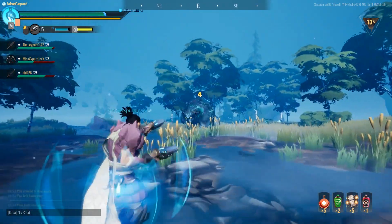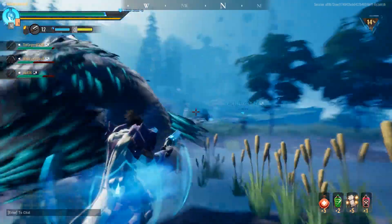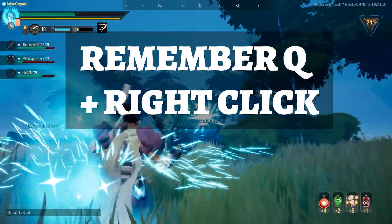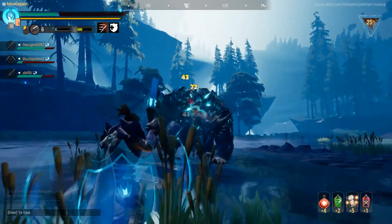When in combat, remember to get close enough. As you can see, my damage went from 4 to 43 to 73. Also remember to put on your buff with Q, and obviously your charge or special missile shot with right click.